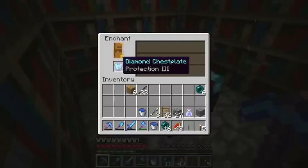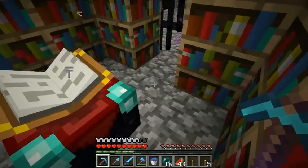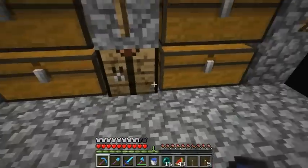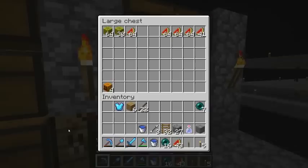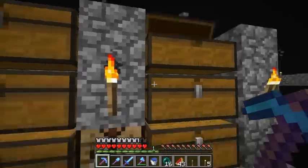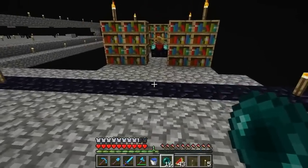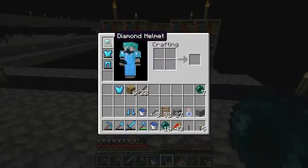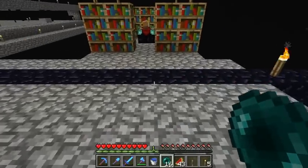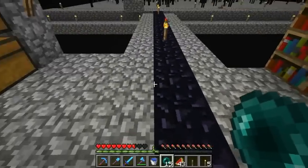Dang it — didn't get it. Anyway, here's the deal with the feather falling boots: I'm just thinking about traveling with ender pearls. With my armor on right now — let's just take it all off and hope for the best. If we throw an ender pearl with no armor on, we take two and a half hearts of fall damage.